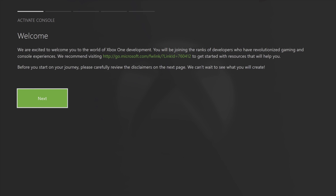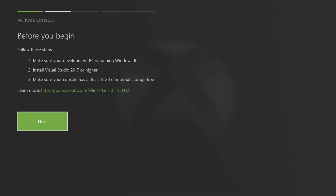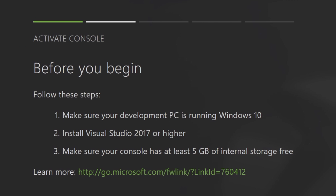Once the download is complete, go back to the home screen and launch Dev Mode by selecting it with the D-pad and opening it with the A button. The Dev Mode software will give you a welcome screen — select Next with the A button to get the 'Before You Begin' message. Make sure each of these are included in your process: your development PC must be running the latest version of Windows 10, you need to install Visual Studio (free from Microsoft, link in description), and your console must have at least 5GB of available storage.